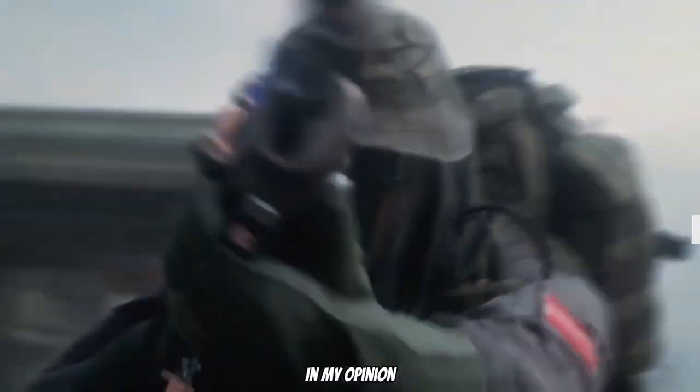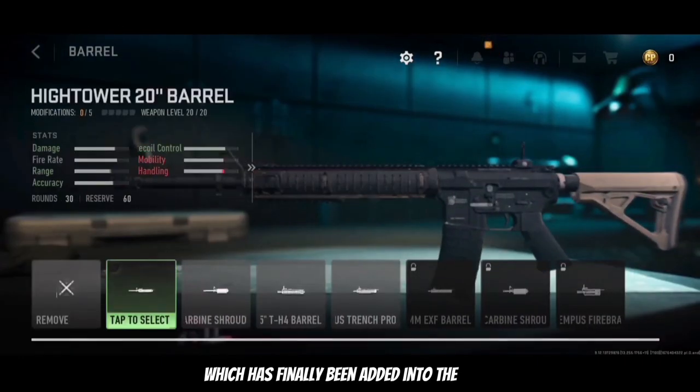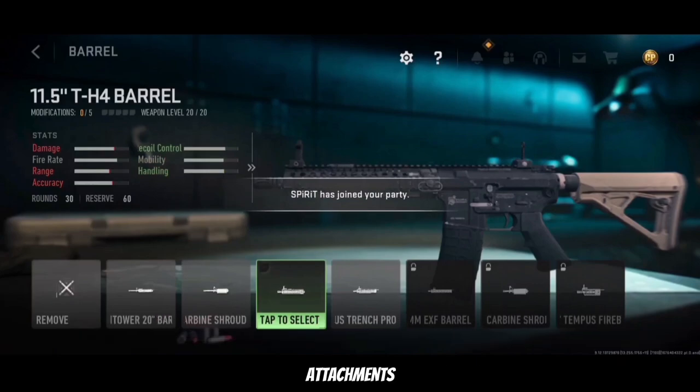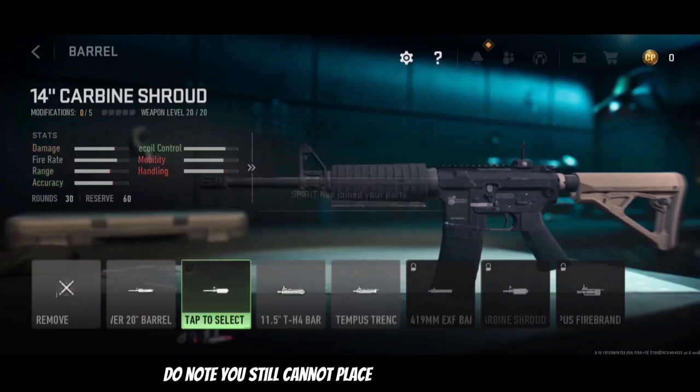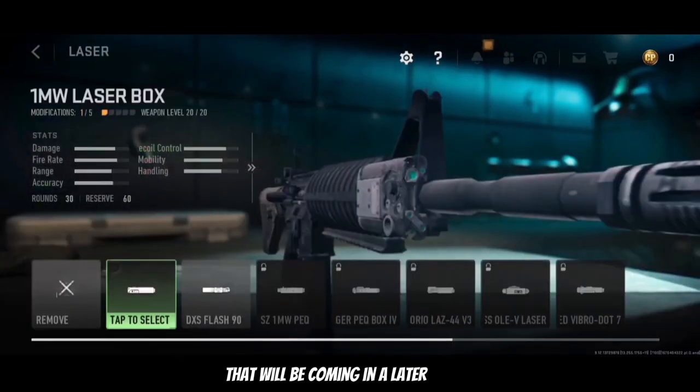Let's start off with the biggest piece of new content in my opinion, and that's the Gunsmith, which has finally been added into the game. You can now customize your gun with different attachments. Do note you still cannot place any camos on your gun — that will be coming in a later update.